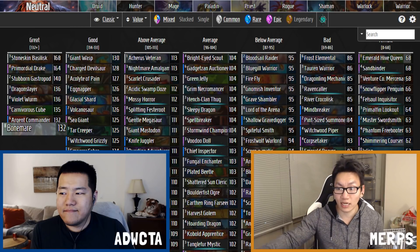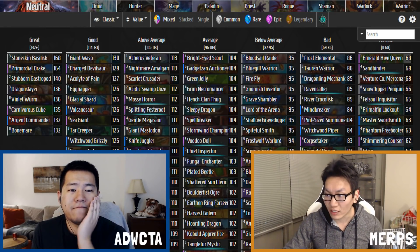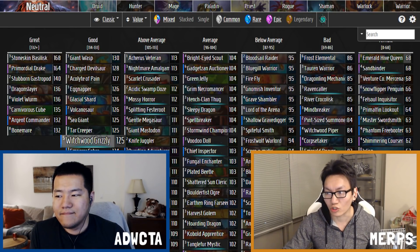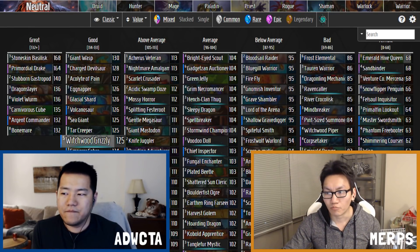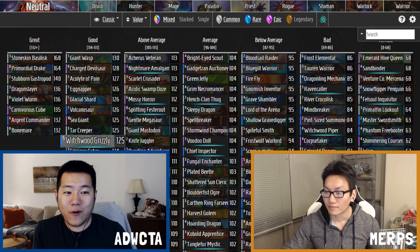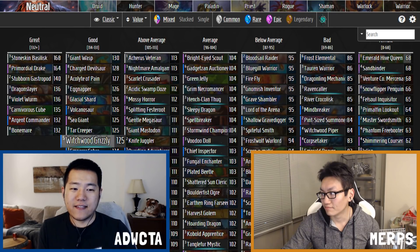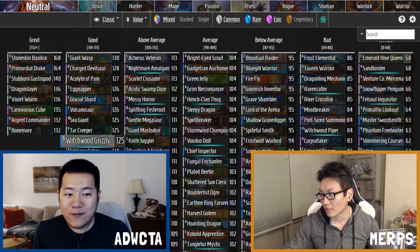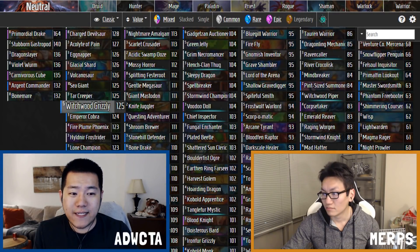Blizzard has decided to play it safe for this expansion. They've given us some tools and shifted stats around for certain drops, but nothing super powerful on its own. In Un'Goro alone there were eight cards rated above the highest-rated card we're putting out for Witchwood, and the highest card is almost three times better than the average card compared to Witchwood Grizzly.